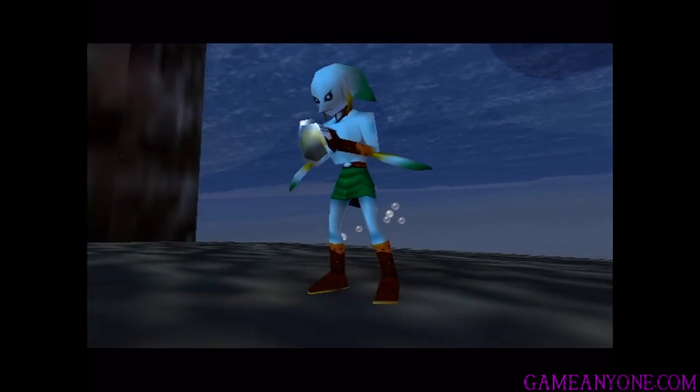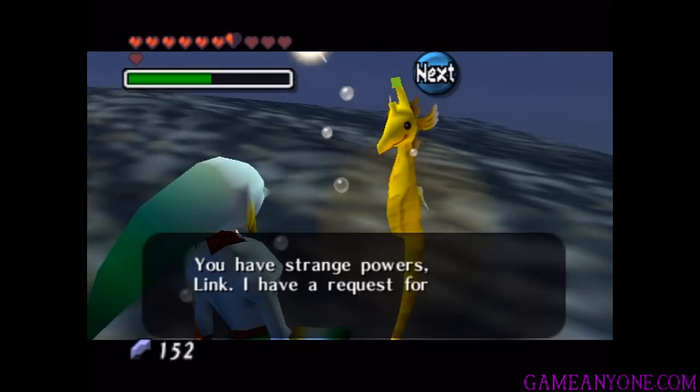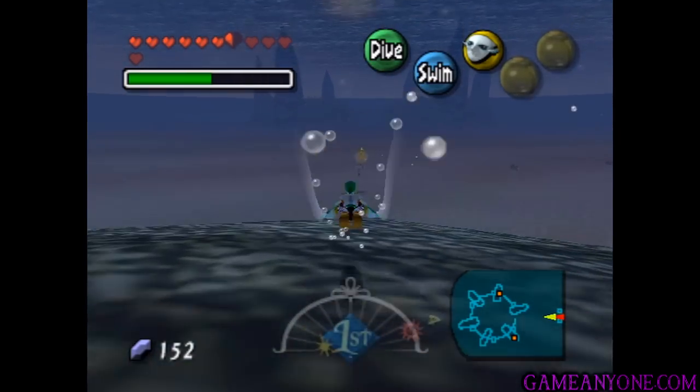And let him out. Yeah, I like how Link does this, he just kinda dumps him out. Whoa, holy crap, he's huge! The fish says: 'You have strange powers, Link. I have a request for you. Please follow me.' Okay, fine. So this guy is gonna lead us to Pinnacle Rock.